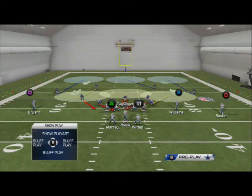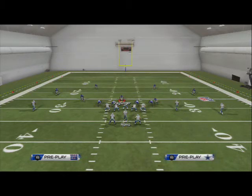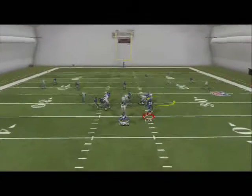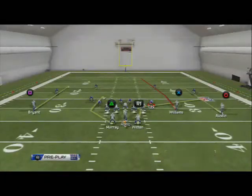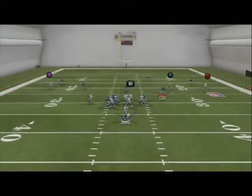This is going to force the opponent to not be able to blitz from the left. So then they're gonna start blitzing from the right. If they start blitzing from the right, that's why we have our second read on the play, which is going to be Jason Witten. We can hit DeMarco out of the backfield on a little double move — a really effective route.